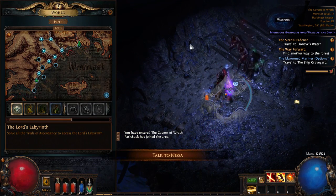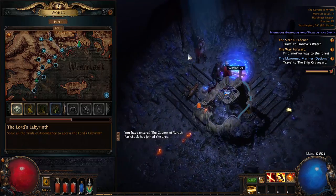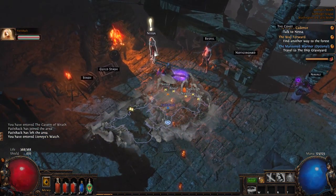So this is obviously a missed side area, but we can take the waypoint that's in this area and just kind of go back. Apparently we can talk to Nessa. Oh, I was gonna say just go back to the Ship's Graveyard waypoint, but that works too. Fuck it, I'm talking to Nessa.